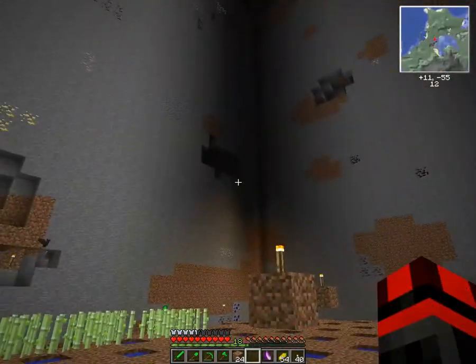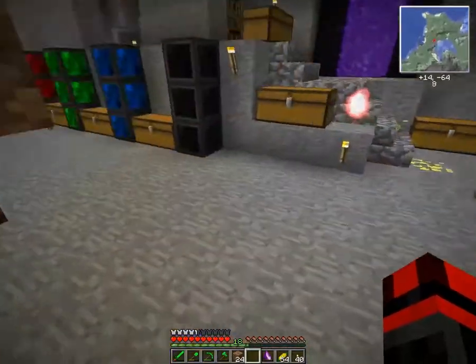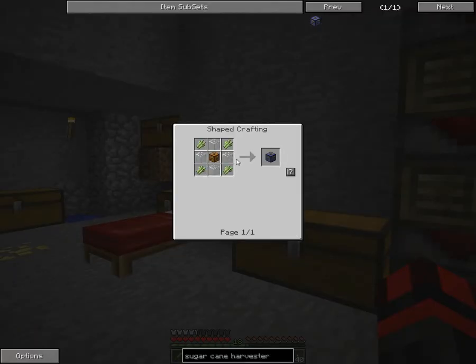I think that area is where all these bats are spawning — they're all over the place, I have to keep killing them. For the reed harvester, we need a few things. We've got the lager and sugarcane glass. Sugarcane and glass we can take care of quite easily. But the lager — what we need is diamantine electron tubes and a sturdy casing. Sturdy casing is also fairly easy.